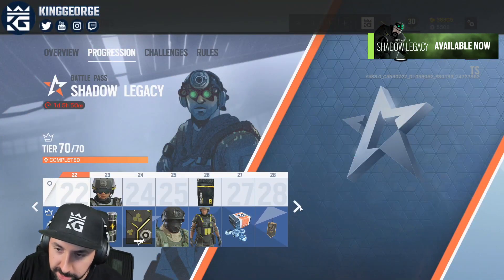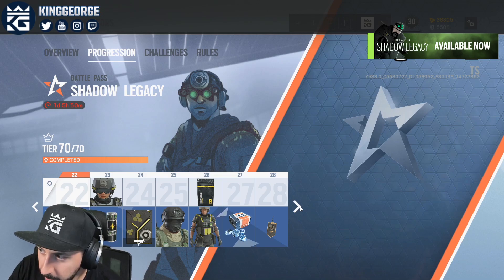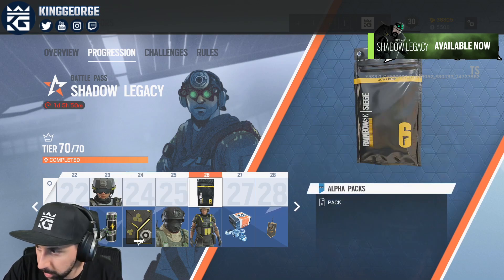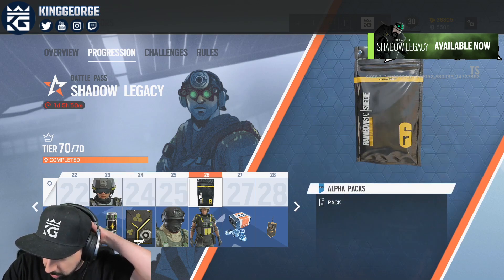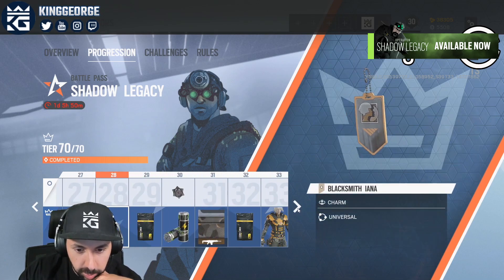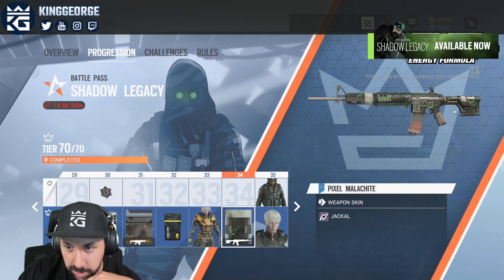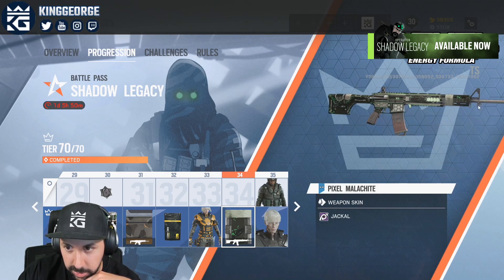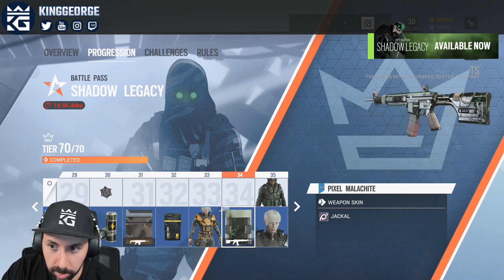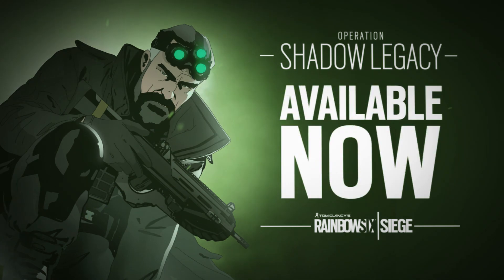Thank you very much for watching the video. The new Shadow Legacy Battle Pass is available from September 10th to October 19th. You can get free gear — all these items up top — just from playing the game. Check out the link in the description to check out the Battle Pass for yourself. There's a lot of cool gear. When I was scrolling through, I really liked the Jackal C7E skin. The more I look at it, I think this is my new Jackal skin honestly, because I don't really have a lot of good skins for Jackal — it looks pretty sweet. Thank you guys very, very much for watching, and once again thank you to Ubisoft for sponsoring the video. Get the Battle Pass today — check the description. Thank you guys very much for watching.